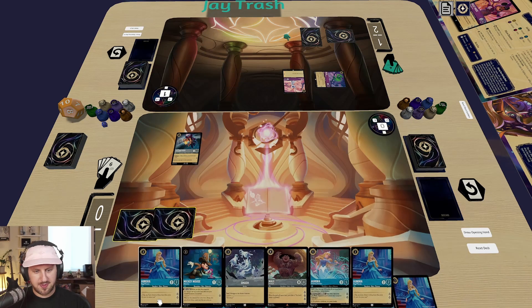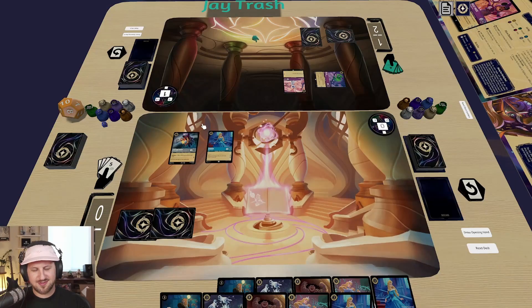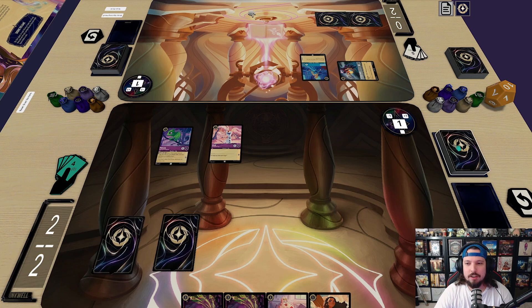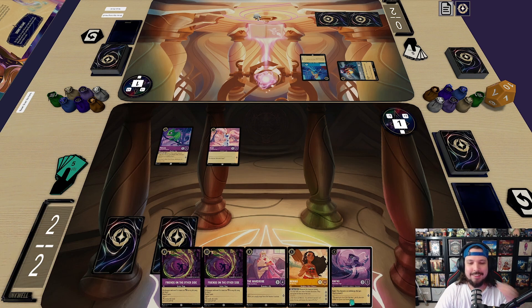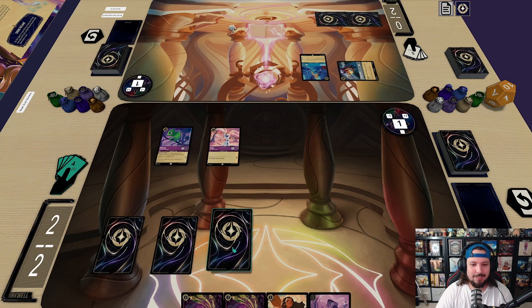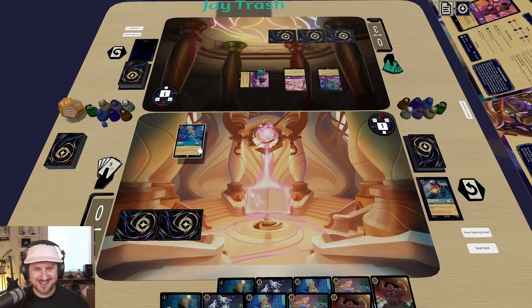I'm going to ink the four-cost Aurora and play the two-cost Aurora. Look at the lore! I don't know if I want to quest — I don't have a way to defeat him unless I trade my Pascal into it which I'm cool with. Ready, draw — that's kind of spicy! I'm terrified. I have to do this — I want to play this but I can't. I'm going to put Wardrobe into ink, put another Wardrobe, put Rubiki down and swing it.